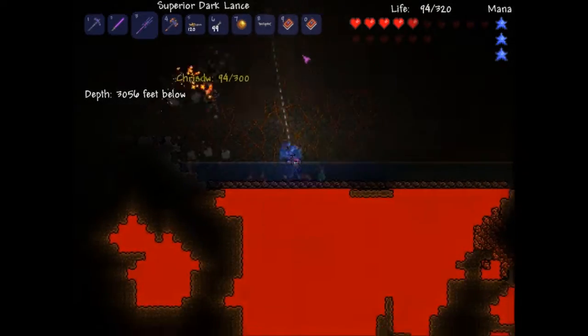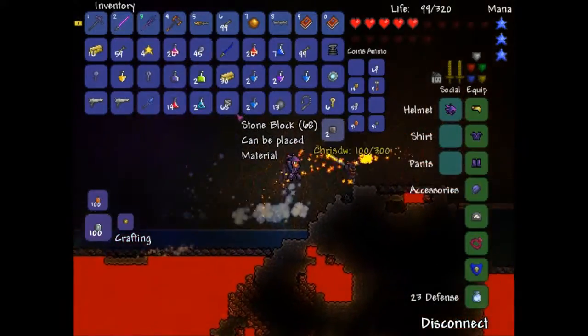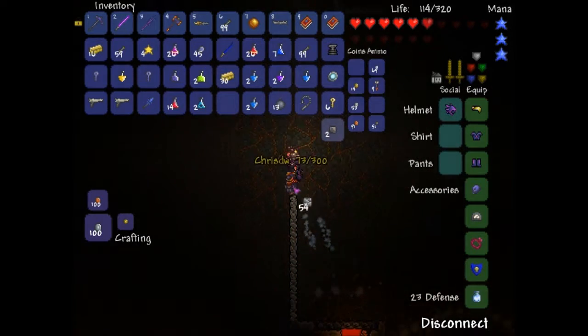We might be able to get you a firebolt. Firebolt? Yeah, you know the imp's fire spell? Oh, the mythical flower. Fire flower. Oh hello, there's a Tabara there. I'm not happy.